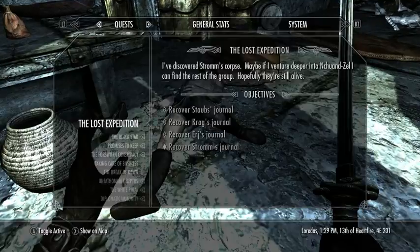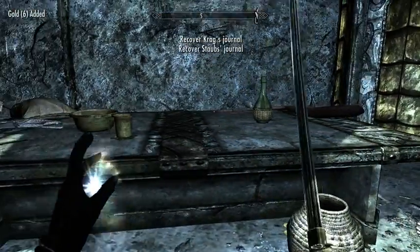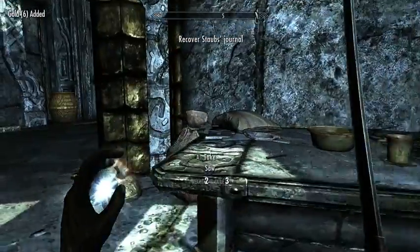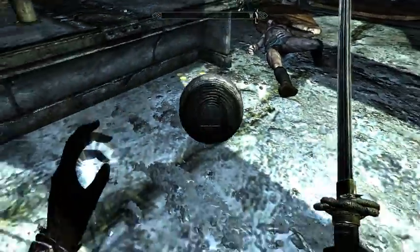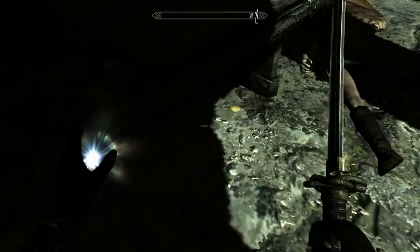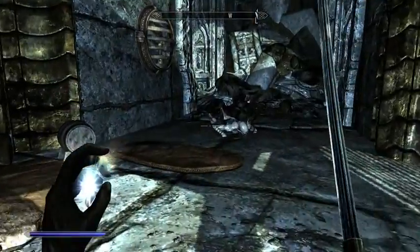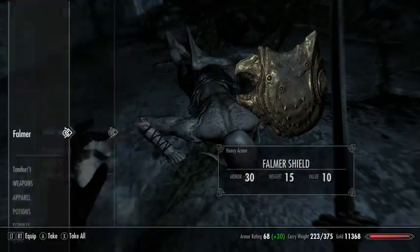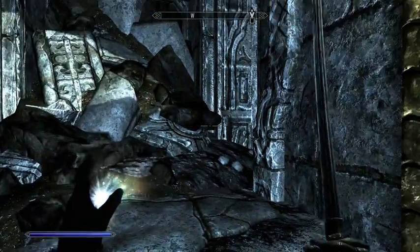Here is a member of the expedition who got killed by Dwemer. He dropped some of his gold here. He actually managed to kill the person who killed him, so presumably they both took mortal wounds.